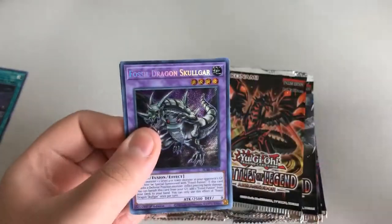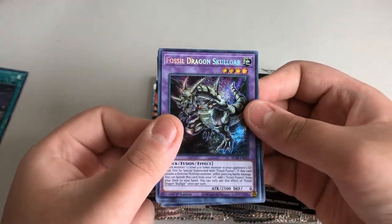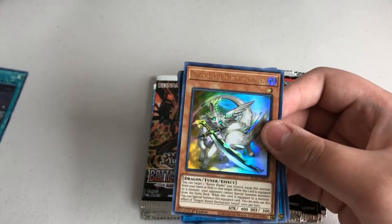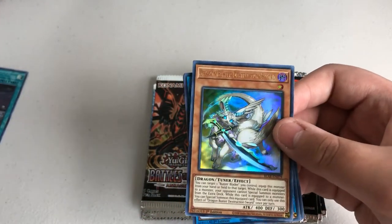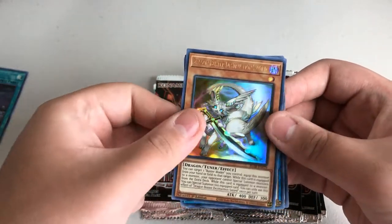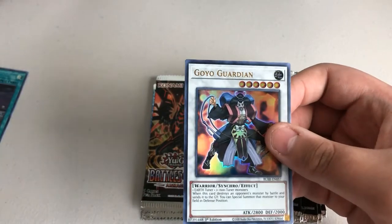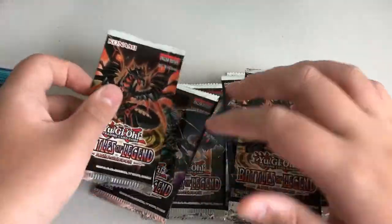We have Fossil Dragon Skullgar for the secret. Number 3 Numeron Gate Trini, Dragon Buster Destruction Sword, Topologic Zero Boros, and Doyle Guardian. Okay.